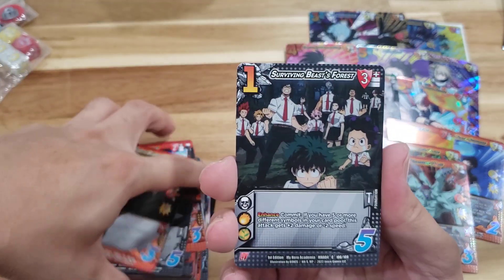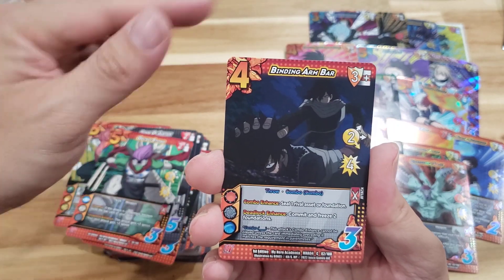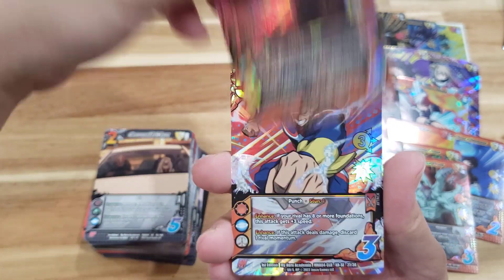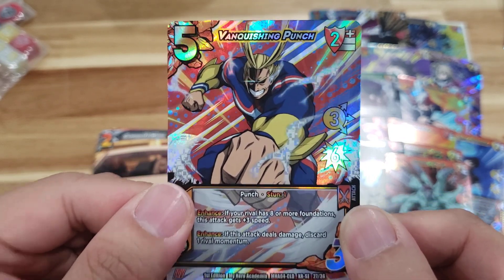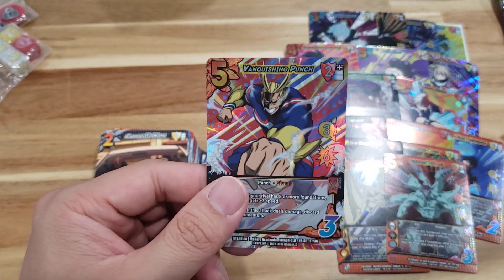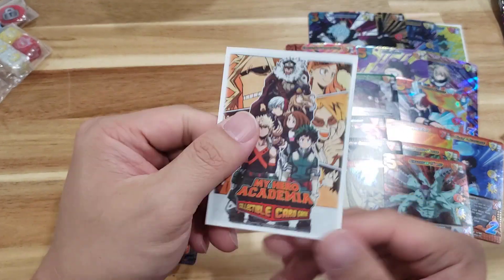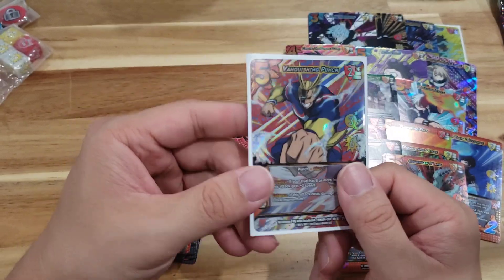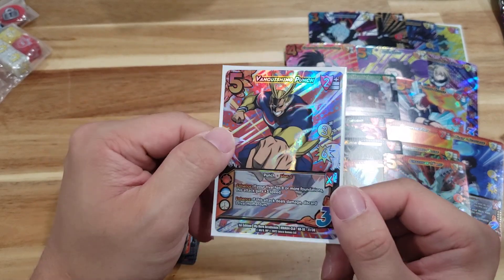This was awesome — I can't believe 19 minutes have passed already. Last pack: Gecko Stomp, Binding Arm Bar, Cremation, Carpool to Work, Nightmare Physique, Vanquishing Punch — All Might to wrap things up! We need to sleeve that one. The Dragon Shield sleeves feel really good — not cheap quality at all. I'll play-test them more and let you know how they hold up, but so far they feel great with very little glare.